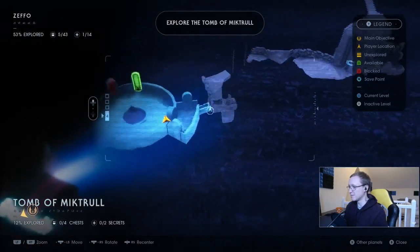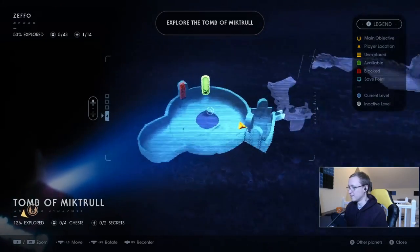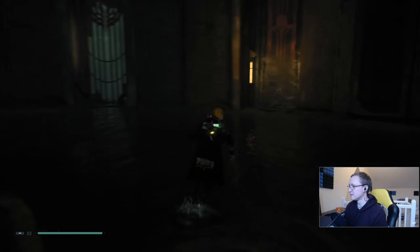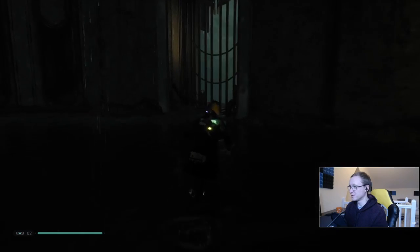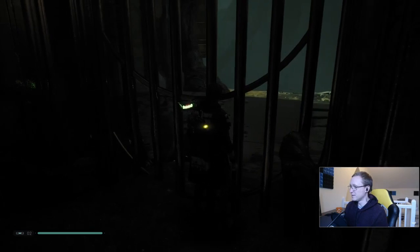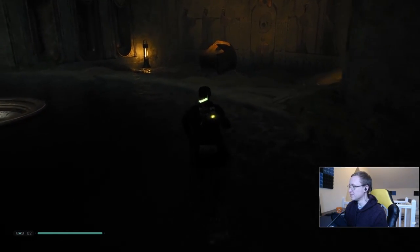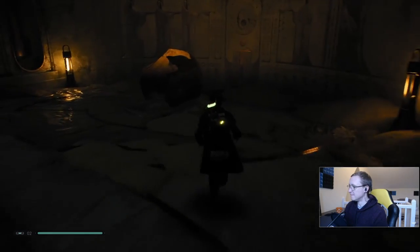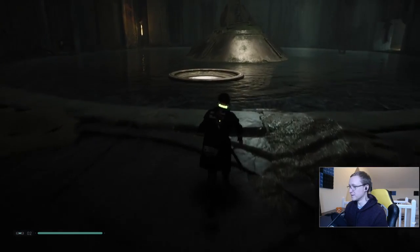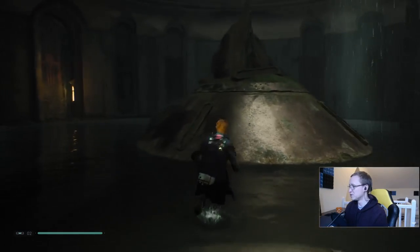Let me make sure I haven't missed anything back here. What's the thing in the middle? I can get through there with Force push. This is locked — I can't get through this. What's around? A broken ball that I can't do anything with, and a socket that obviously that ball should go into.